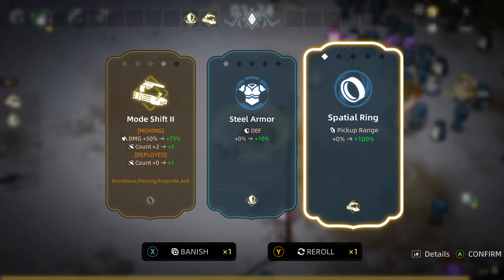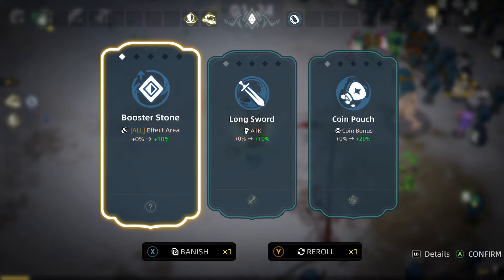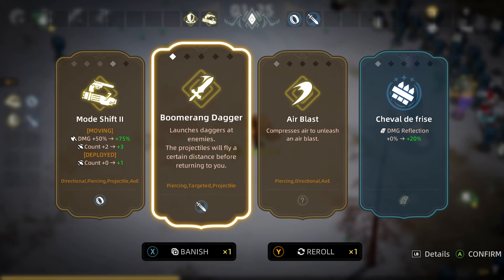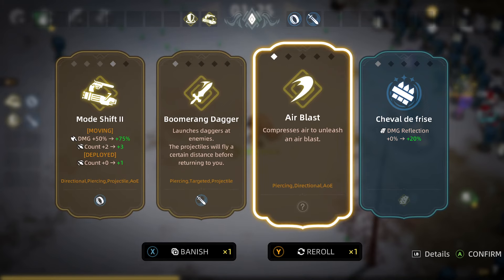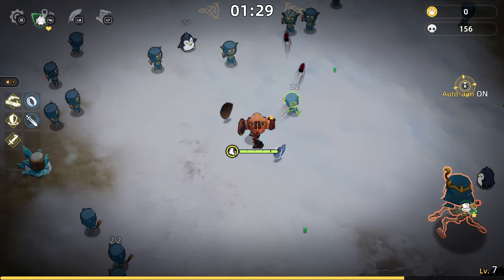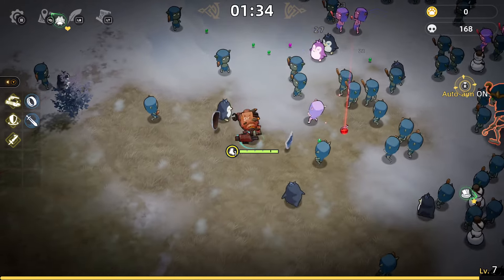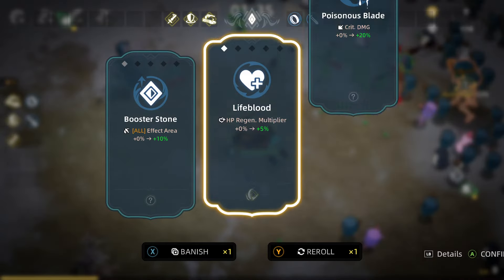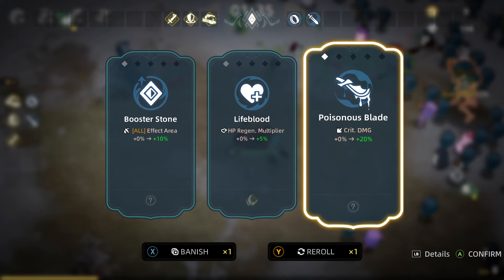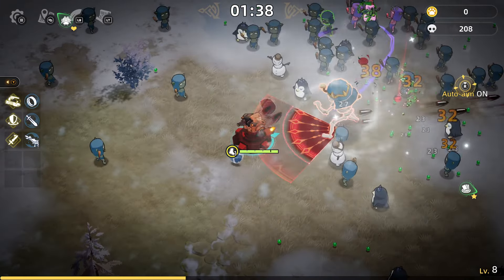Let's do the ring because that's going to get us our power up for the weapon. Okay, let's do attack damage, then this guy because that's going to pair with the attack damage we just took. Let's do crit damage — let's see if we can build crit damage and crit chance with this character.